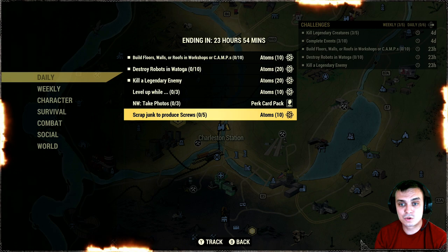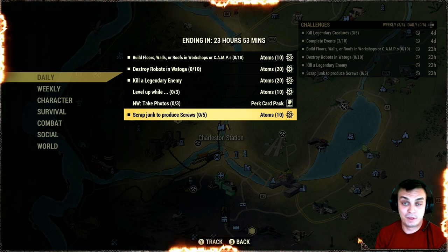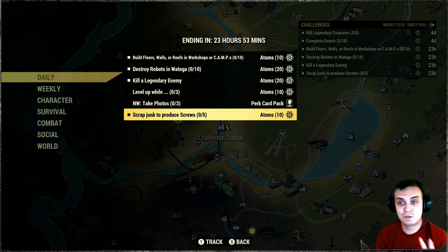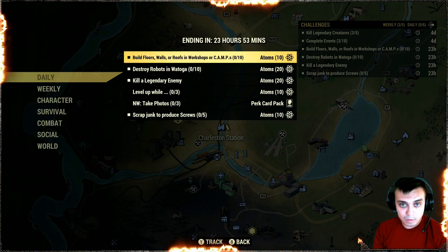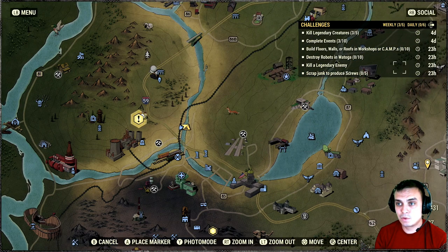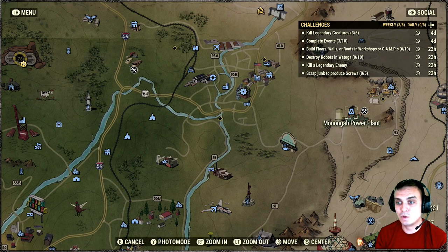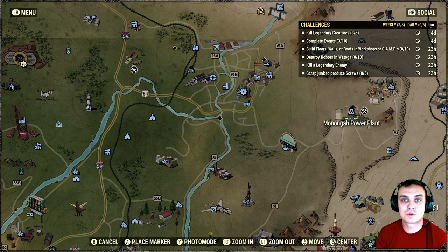Scrap junk to produce screws - I'm definitely going to White Springs because I'm pretty sure I'm going to get myself a legendary over there, plus I'll show you the two typing machines that can give you two screws per scrap and a desk fan. That's the easiest, but in reality there are just so many items over there that you can locate and scrap to get yourself some screws. Let's start with build floors, walls and stuff like that - I'm gonna do that at the workshop.